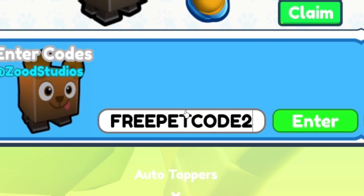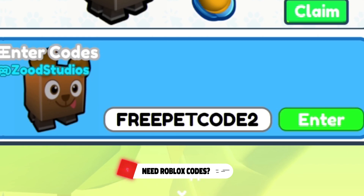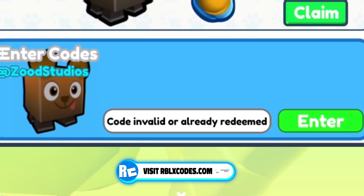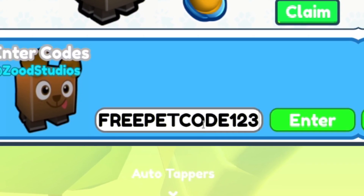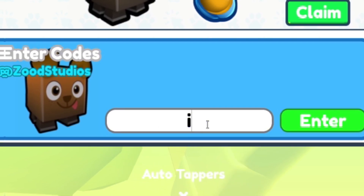Next up we have the code pet code two — this code is really overpowered, I think it gives you the robot pet. You guys definitely want to redeem another one of those. Next moving on from there we have the code pet code one two three — another free pet for you guys.